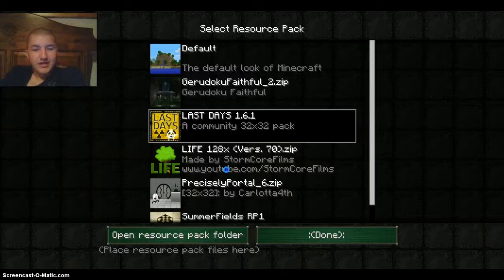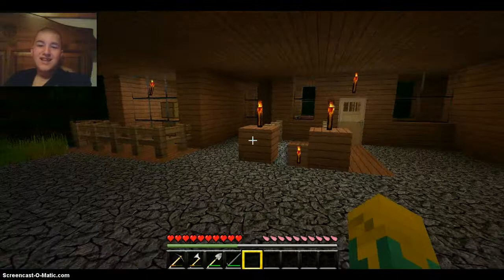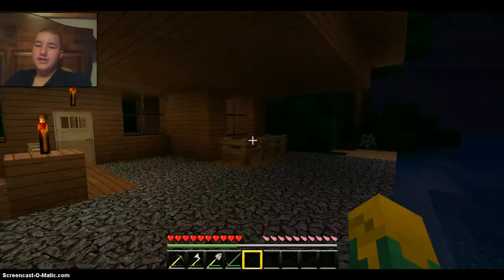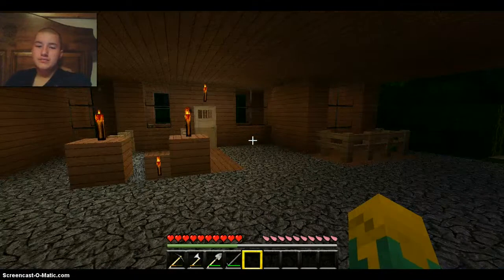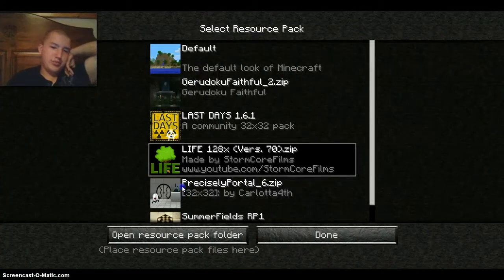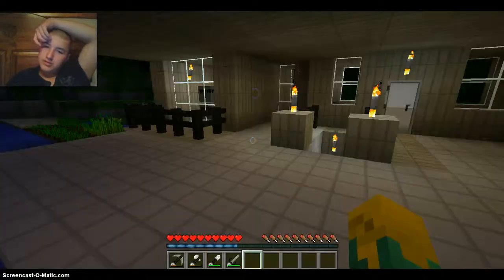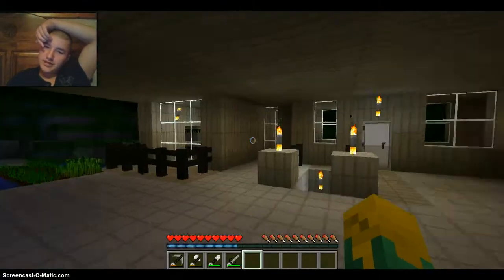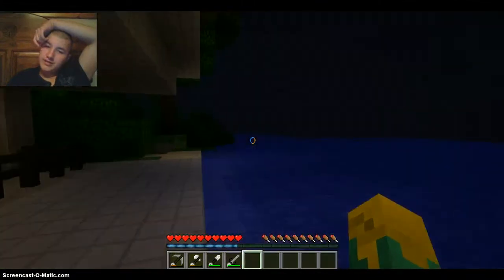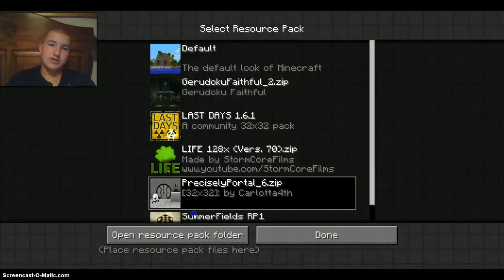That's what sucks about this thing — there's some things on the screen that you can't see. There you go, and then lastly — Portal texture pack. There's what it looks like. This is actually not a bad texture pack, resource pack — it's actually not a bad one at all. But I recommend the Summerfields texture pack or resource pack, which is the one that I'm switching back to right now. This is the one that I really use and really like.